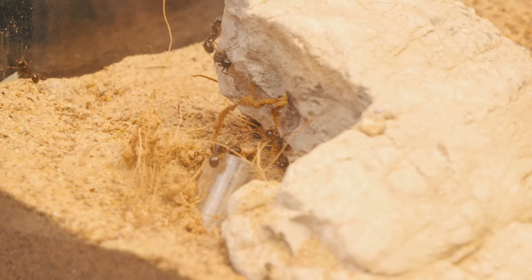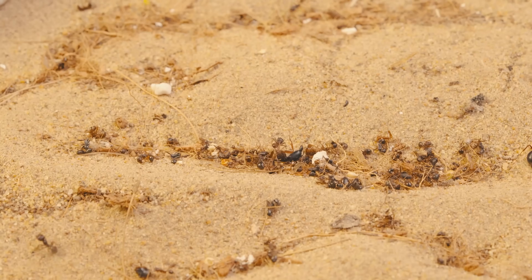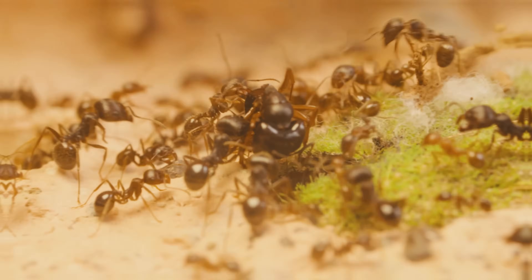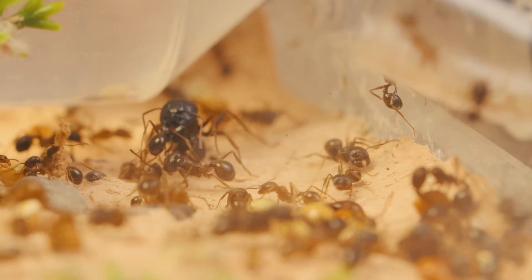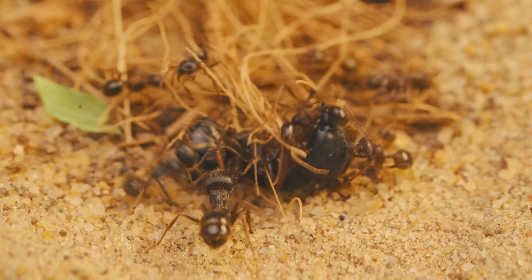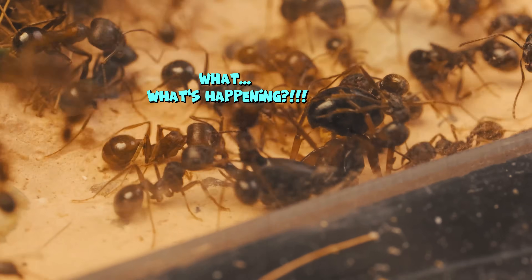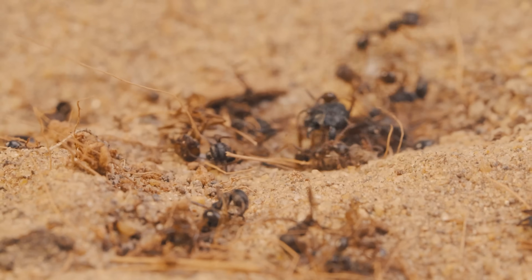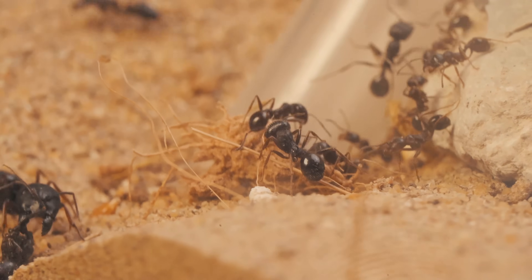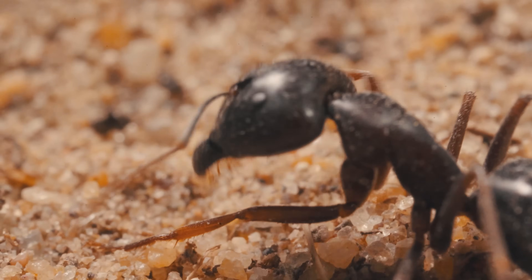From the shadows of the Messor colony, a surprise force appears — a group of over ten Messor warrior ants, bigger, stronger, and meaner. They charge in with terrifying speed, bringing a pheromone storm. The tide of the battle turns in an instant. Camponotus is overwhelmed as Messor ants latch on, preventing any movement. One Camponotus is dragged to the ground; Messor ants team up to clamp down and bite — it's over in a flash. The remaining Camponotus ants panic and retreat, leaving behind their fallen comrades and the precious food. The Messor army surrounds the treasure — those sweet seeds — raising their heads in victory, releasing pheromones that spread the scent of triumph across the battlefield.